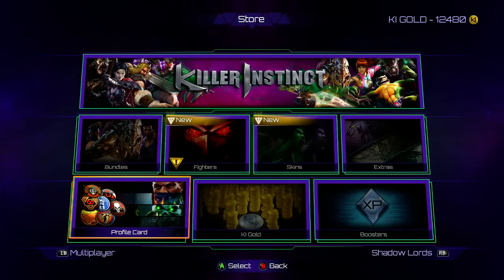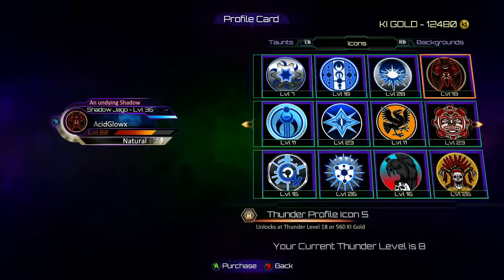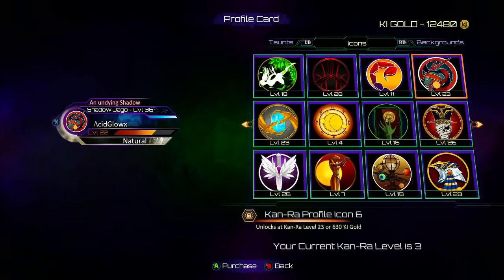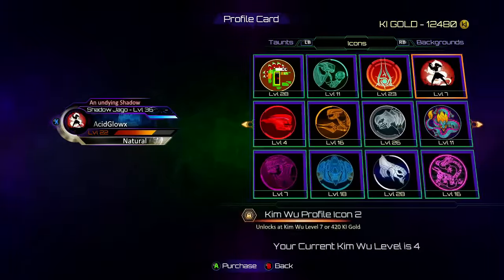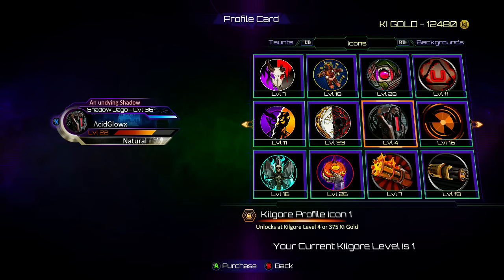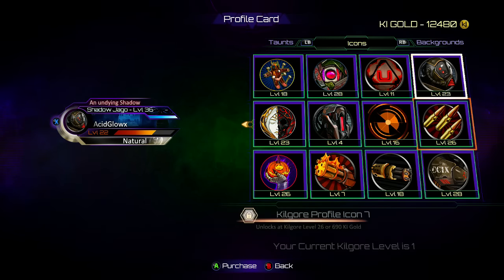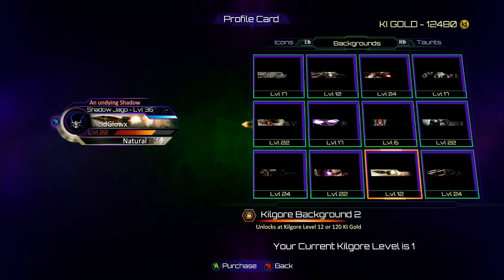I believe there's also player card stuff for Kilgore. The icons — this is going to take a while because it's all the way at the back. I've got to go through all the Season 1 characters, Season 2 characters, and Season 3 characters. We're at Agonos, still in Season 2. There's a lot here, but I do like the design of those things. So Gargos, then after Eidel — here we go. Profile icons: 1, 2, 3, 4, 5 — he's got more — 6, 7, 8. You can preview it from my profile card on the left side of the screen to get a better idea of what it looks like.